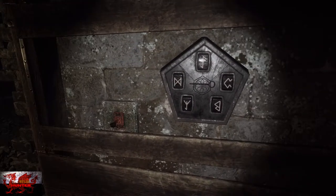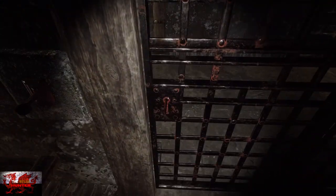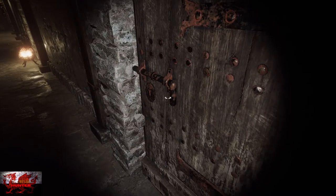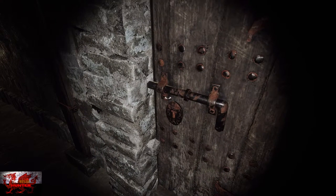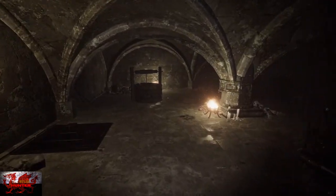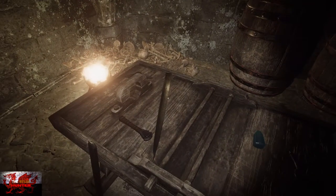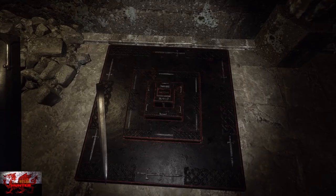That will open up and enable us to grab this key. Turn directly around and open up the jail cell door. Go to the left down the hallway into the first room on the right. You'll need to interact with the bolt and move it to the left to unlock it. Head on through, go to the right, and there are two swords — the one we need is the one without the handle. Grab it and stick it in the puzzle.